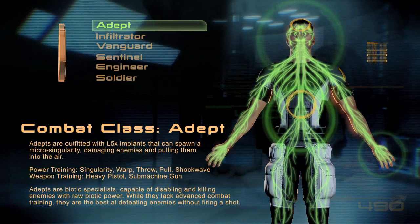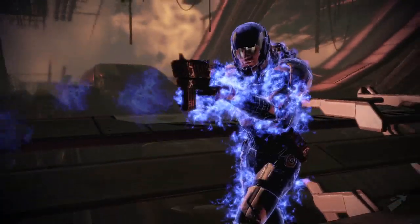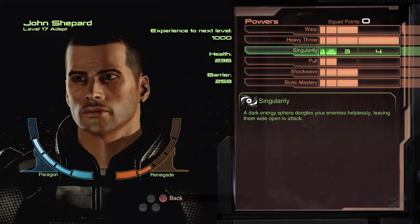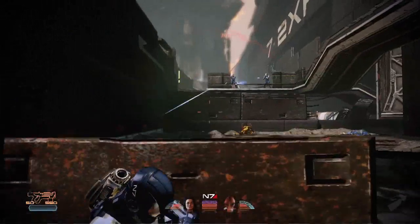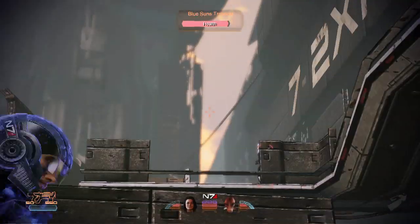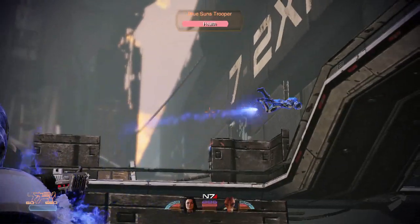Hey there, I'm Christina Norman, Lead Gameplay Designer for Mass Effect 2. Today we're going to take a look at gameplay footage of the Adept, one of six classes available in Mass Effect 2. We've previously shown Mass Effect 2's intense shooter gameplay, but this only scratches the surface of our deep combat systems. Adepts are biotic warriors — they're capable of killing and controlling enemies using only their biotic powers.